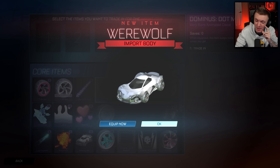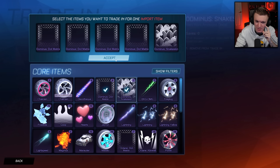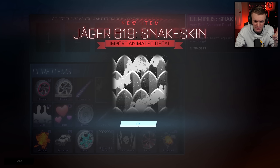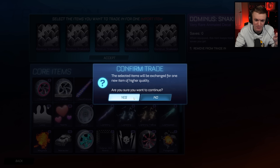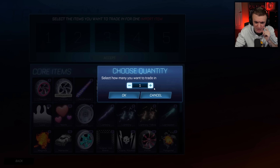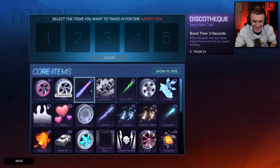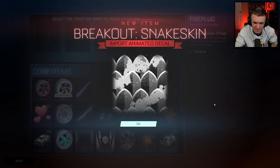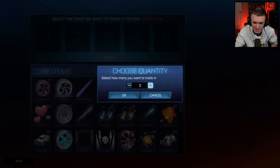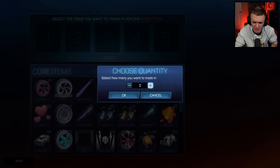I haven't gotten a White Mainframe. I checked earlier before we started — it is more expensive than a White Octane, which is crazy. Yeah, because it's dipped so hard. I could honestly see me getting a White Mainframe before I get a White Octane, even though I do these way more frequently.